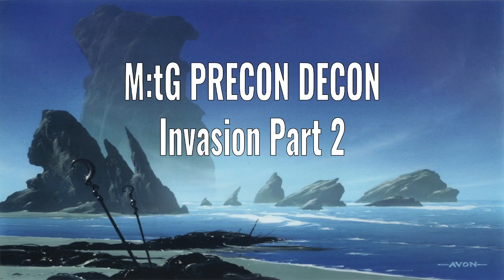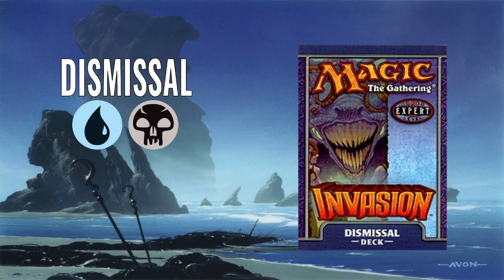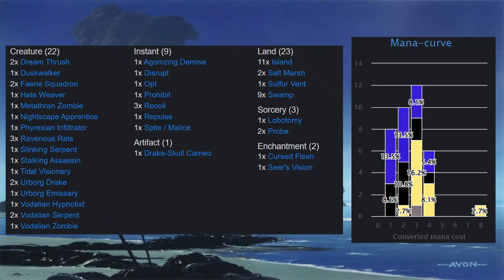Hello, and welcome to Precon Decon, the video series where I deconstruct the pre-constructed decks of Magic the Gathering's history. In this video, I am continuing my look at the Invasion-themed decks, and we're moving on to look at Dismissal, which is a blue and black deck. So let's take a look at the deck list.